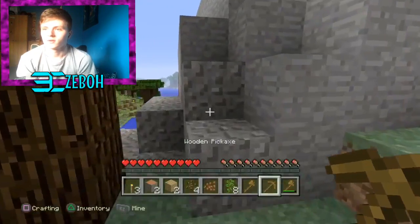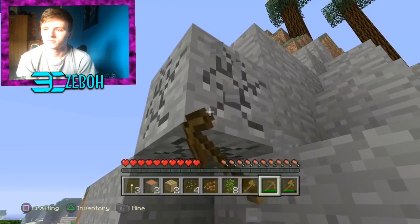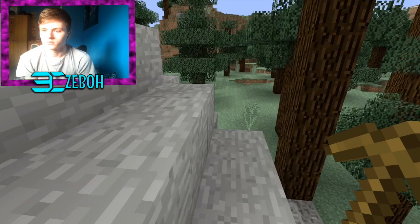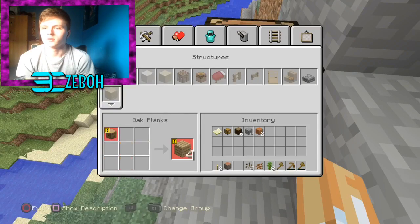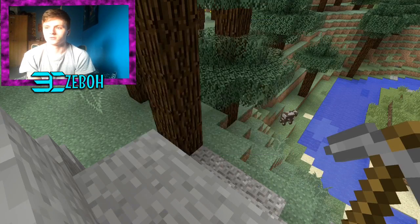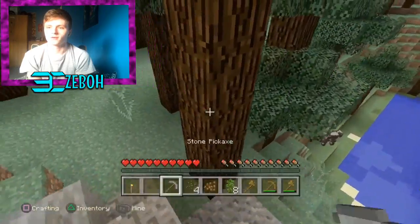Okay so we're gonna make a stone pickaxe first. Let's make a crafting table, place that down, make sticks, make a stone pickaxe. This is gonna be our little site for that. Let's put the torch on, why not.